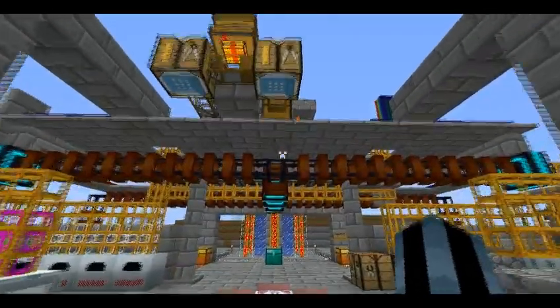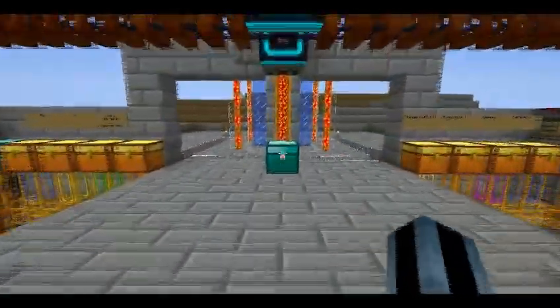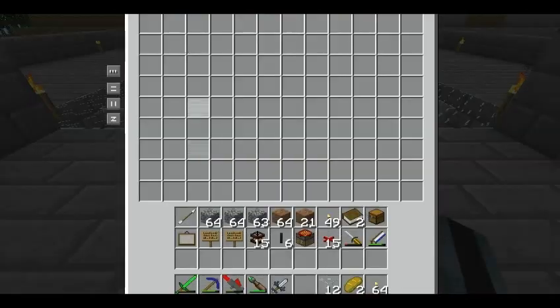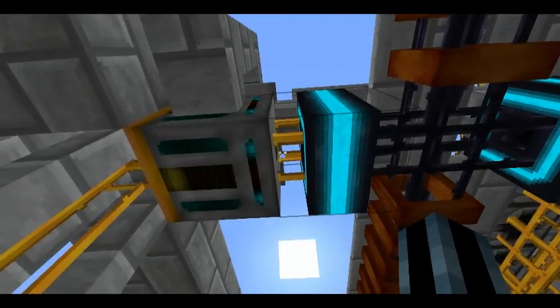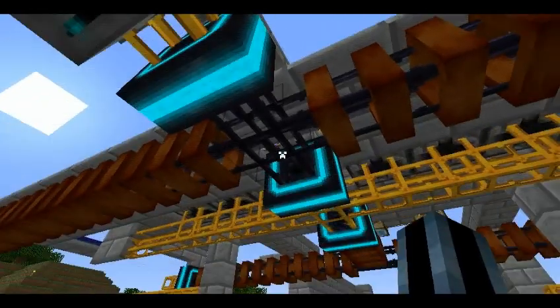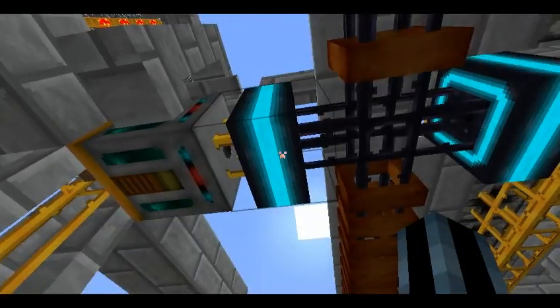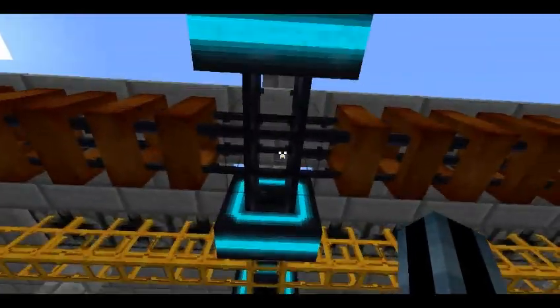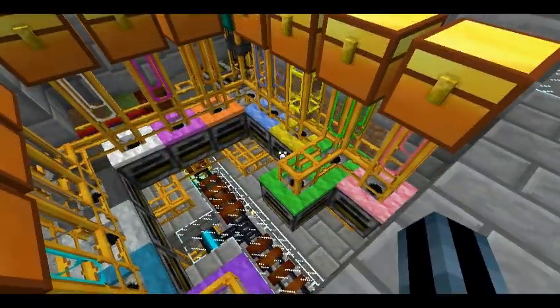What we have here is a sorting and processing system. It's all automatic — the only user input is putting things into this chest. So if I put in some dirt, it immediately gets sucked out by a red power retriever and put into the mag tubes. There it goes — you can barely see it because it goes pretty darn fast in a mag tube. And then it'll get sent to the proper destination for dirt, which is through the yellow filter over here.